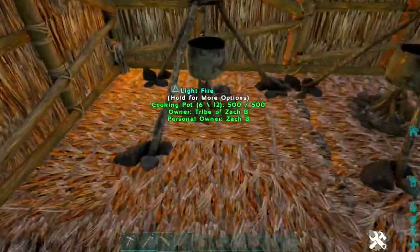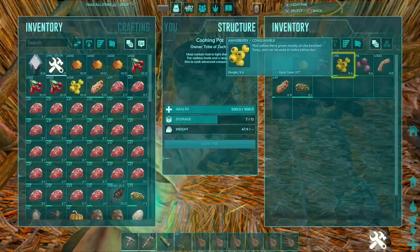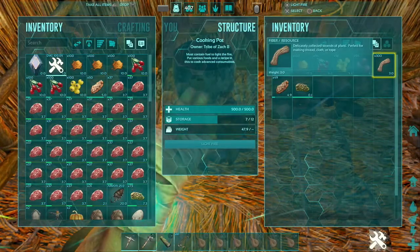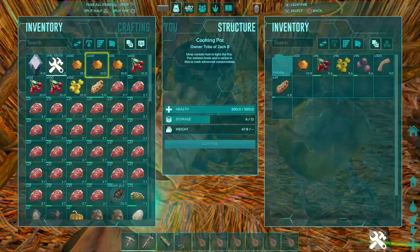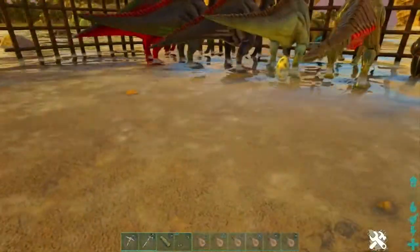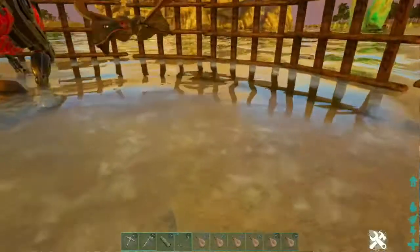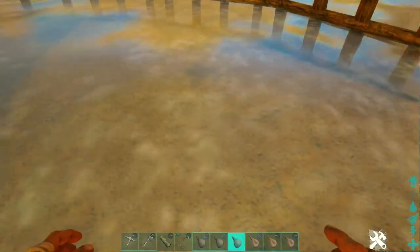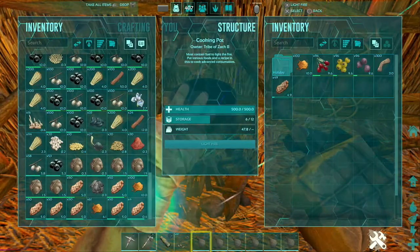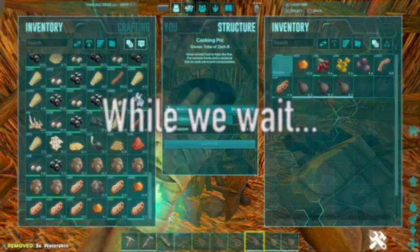Now we're going to go ahead and throw all of this into our cooking pot — we have our tinto berries, our amur berries, our mejo berries, our fiber, and our cooked meat. Last but not least, we are missing our water to complete this recipe. That's another reason I set up right here on the edge of the beach, because we do need to be able to fill up these water skins quickly and efficiently. So let's go ahead, throw in our water skins, and make up our first batch of basic kibble.